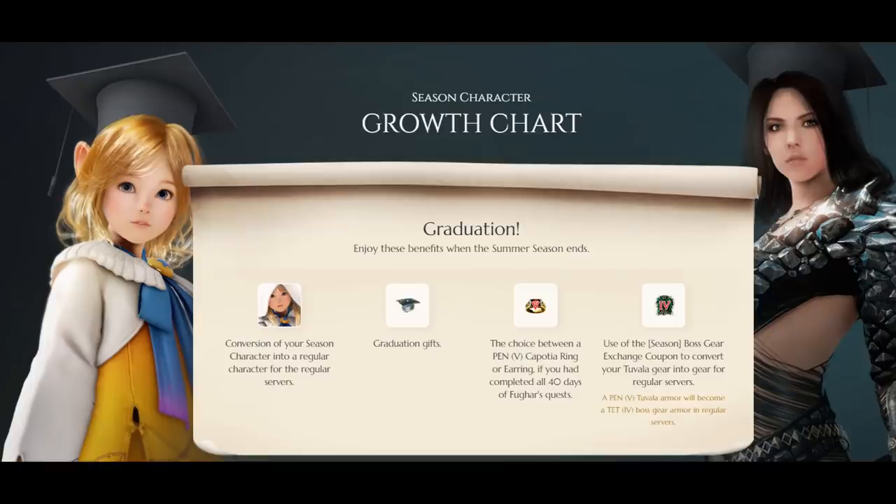The Pen Capotia ring is equivalent to a Tet Crescent Ring, which sells for about 5 to 6 billion silver depending on your market. It is recommended you go for the Pen Capotia ring.